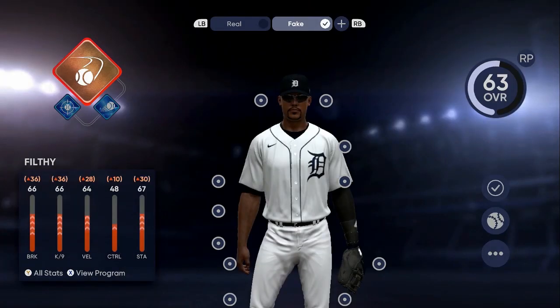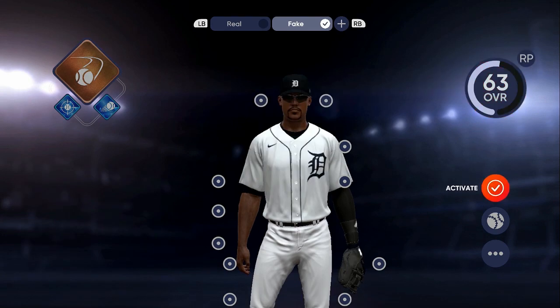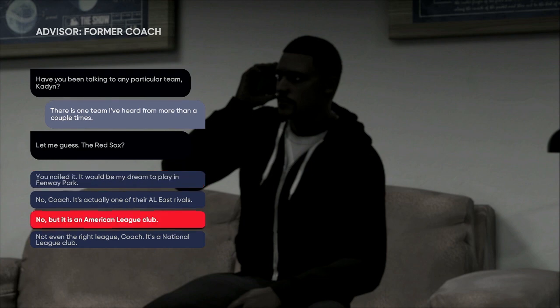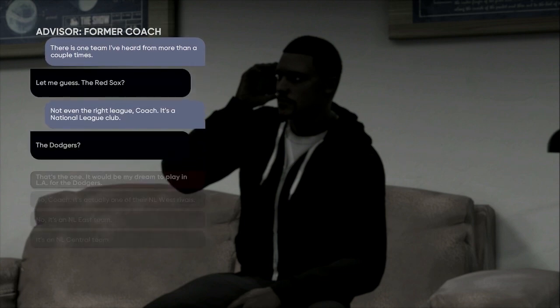Set up your ball player — you can see my guy went down to a 63 overall. Activate again, push it again to make sure your stats load up. This is the guy we want to use. Go back out, start new, and load the saved roster under the name I gave you from the vault. When the game asks if you've been talking to any particular team, it's going to say one team more than a couple times — let it guess the Red Sox, then say no.